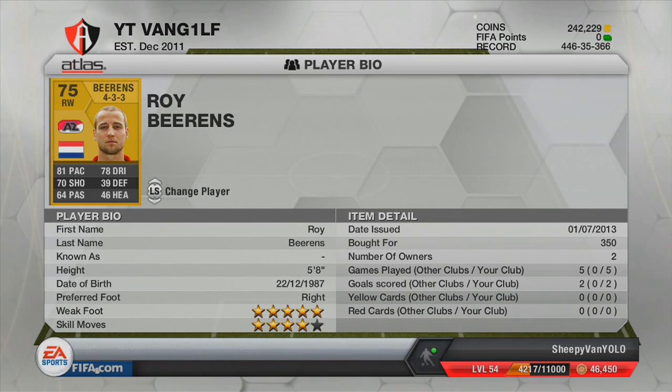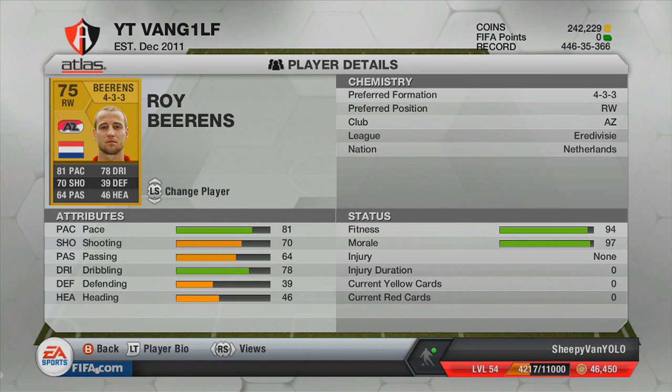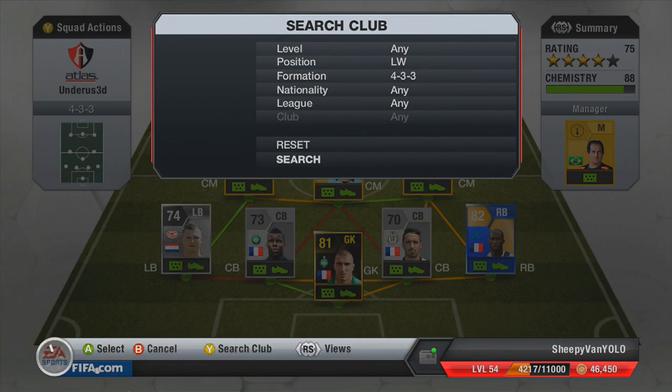The right winger we've got is Roy Behrens — he's got a 5-star weak foot and 4-star skill moves and he is very underused. I don't think I've ever seen or played against him, but he was so good. Scored a couple of goals with him, fairly pacey, fairly good at dribbling, got a decent shot on him. With the 5-star weak foot you can cut inside and shoot or cross with his stronger right foot. Really decent player.